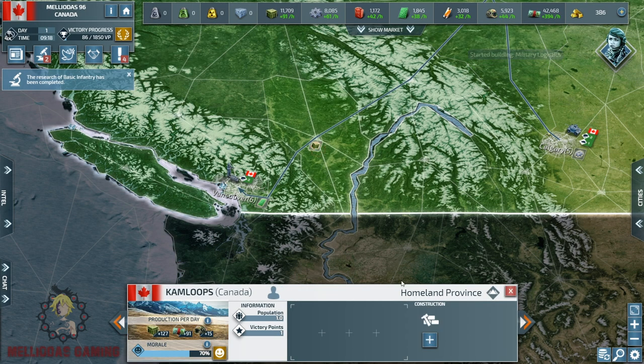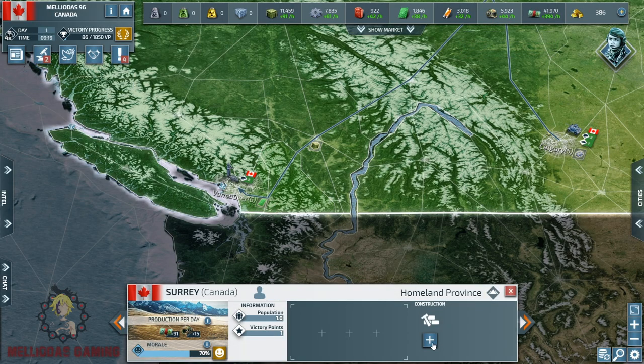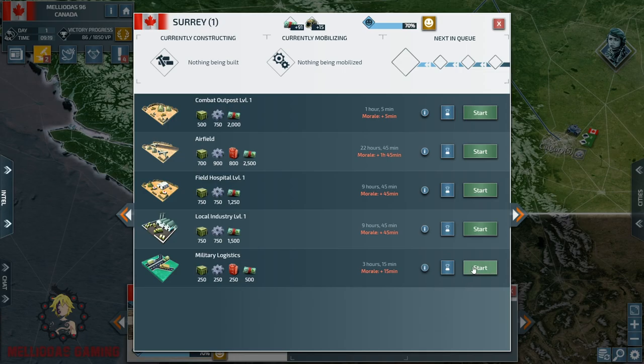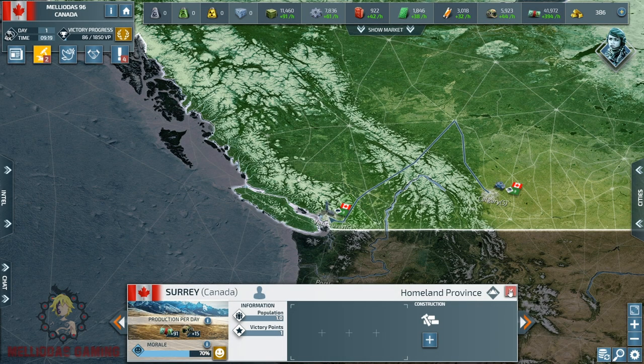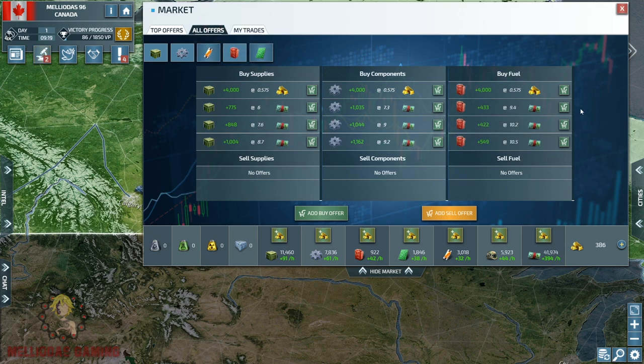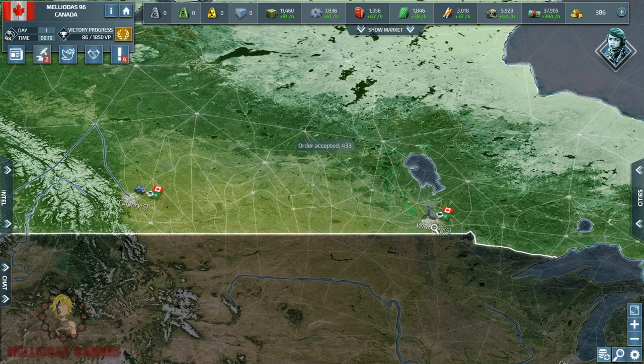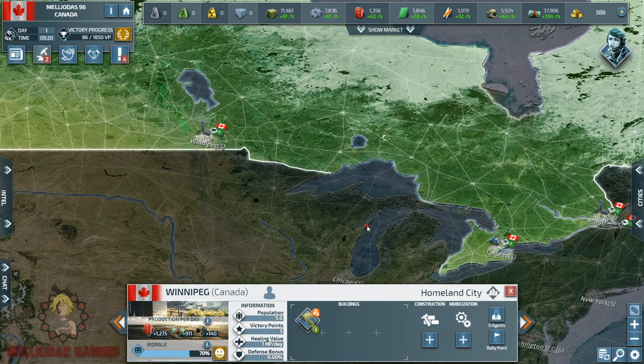Here I'm going to make some military logistics to send my recon division to the city of Vancouver, because first of all we need to learn and study which windows the United States of America is going to use to attack us. Because 100%, if you are not allied with the US, you are going to be his first target.